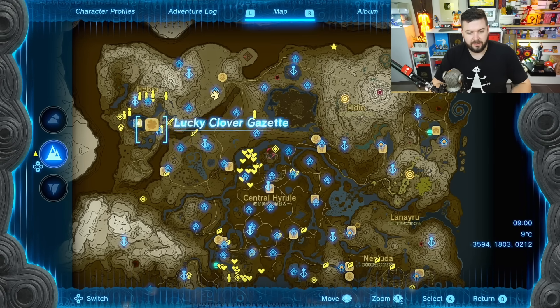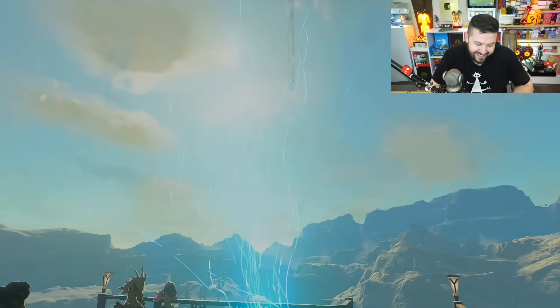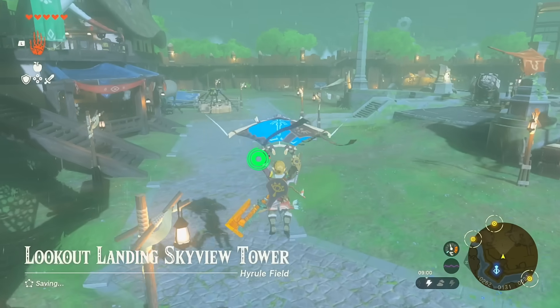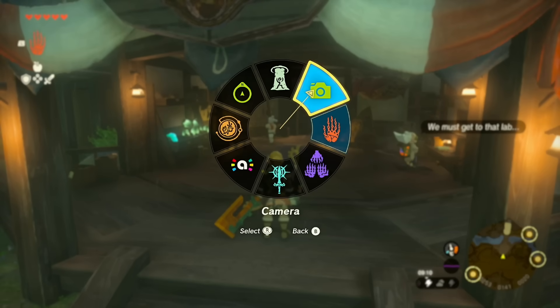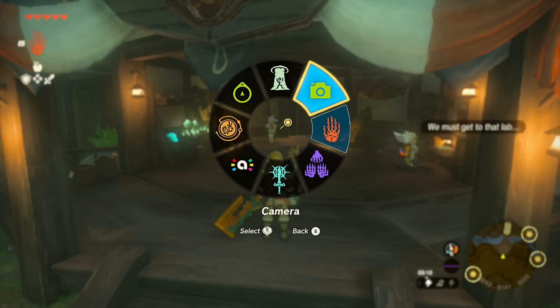As far as prerequisites, you have to complete one of the four regional quests. If you followed my advice to do the Rito quest line and completed that, you're fine. I just completed the Rito quest line and unlocked Tulin the Sage of Wind — hands down the best ability in the game. Your ability to get from one place to another becomes about six times better. At this point you should also have the Camera ability and the Auto Build ability unlocked. I made a video on how to do those, link in the top right corner.